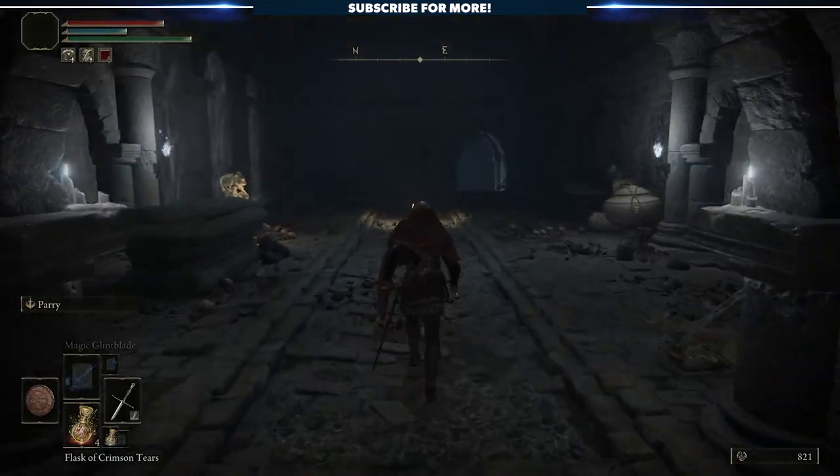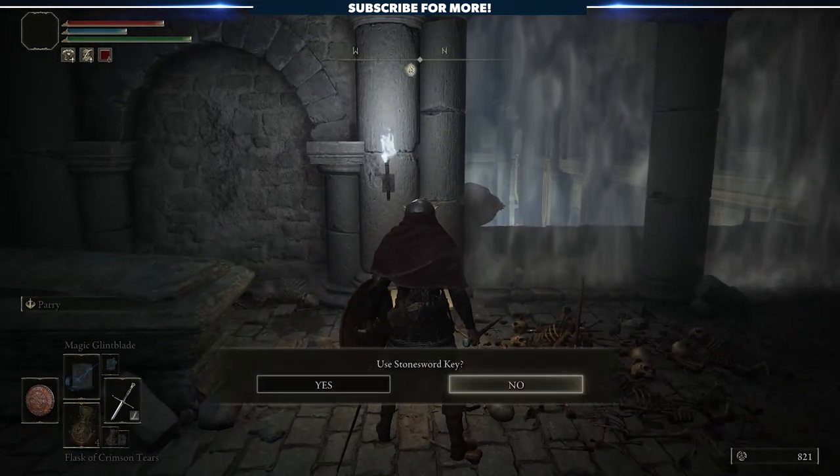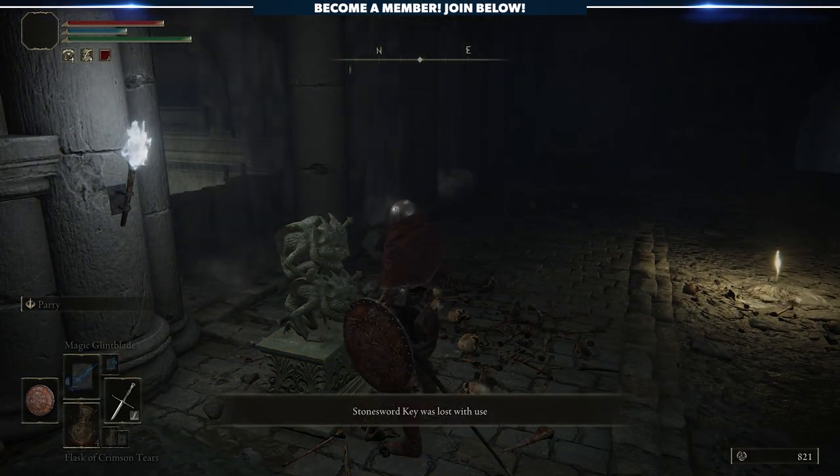Bottom line, there are valuable things on the table, but you have to weigh the options. This is a massive tease, used to trick players to come back and unlock the wall. Because it's accessible early on, it seems easy — wrong. Anyways, now you know what lurks beyond, and the choice is yours.